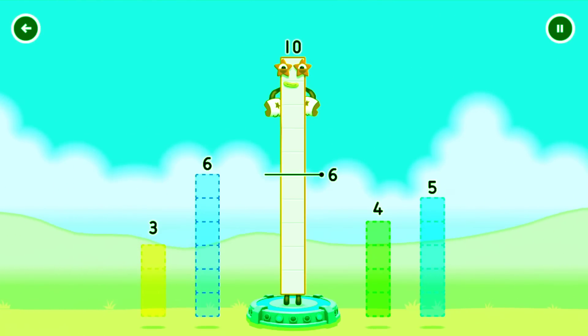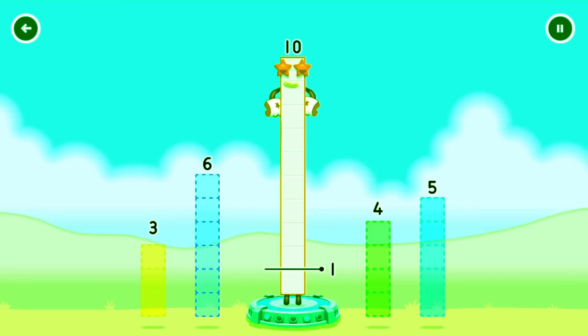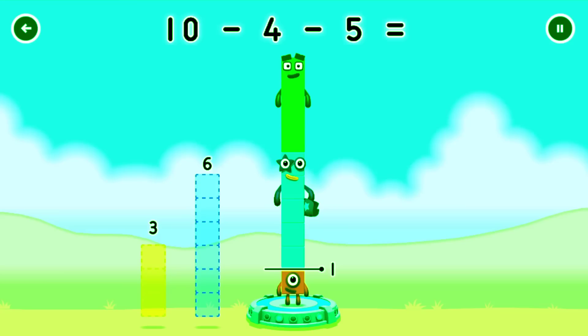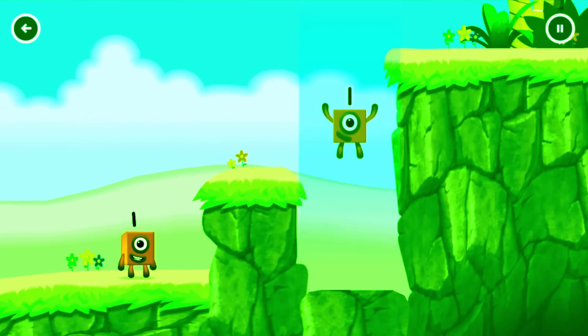Take number blocks away from 10 to leave 1. 6, 4. Try again. 4, 5. You've cracked it! 10 minus 4 minus 5 equals 1. 1. Great!